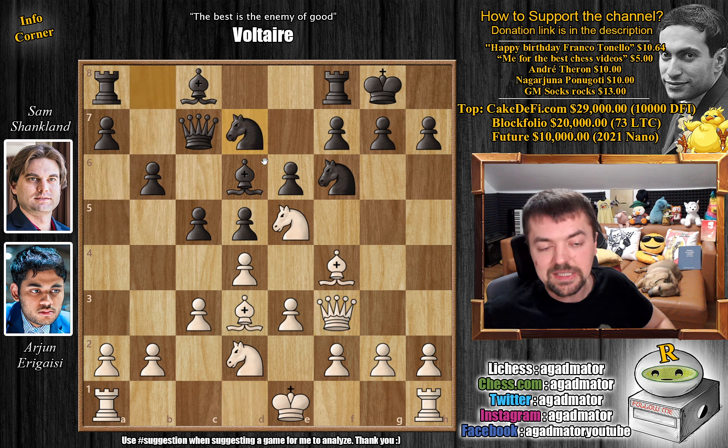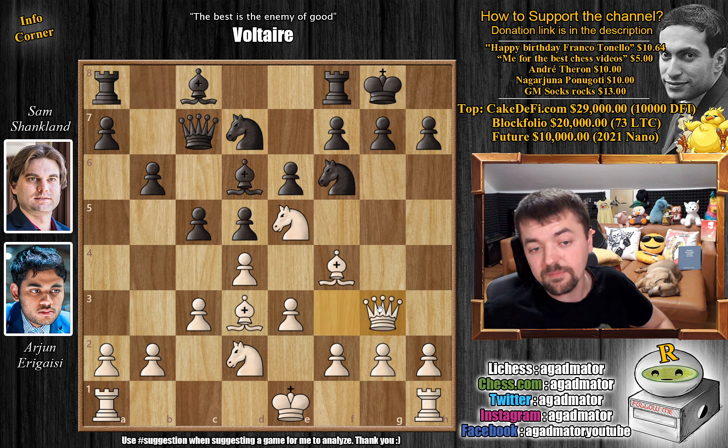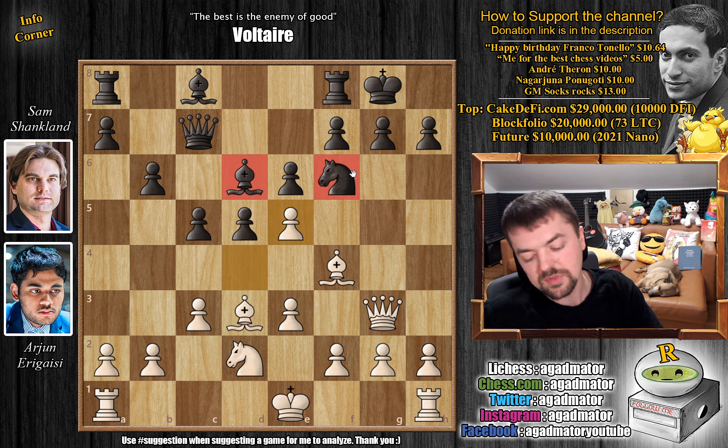But Shanklin played knight b to d7, and this is now a problem. Yes, you are attacking the knight three times, but it's very easy to counter: just queen g3. Now you are adding another piece into the attack while defending the e5 square. And it's never good to capture here — for example, knight captures, we're going to play d captures, and black loses a piece.